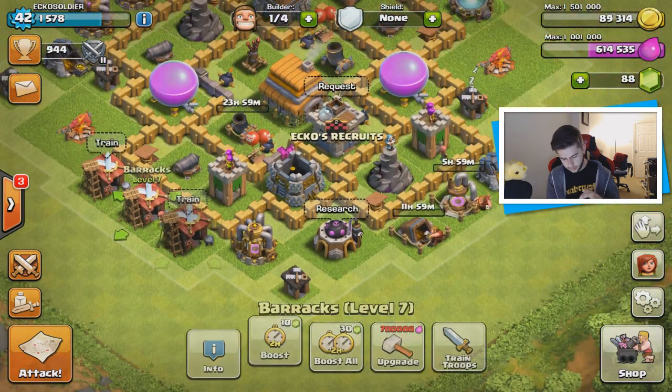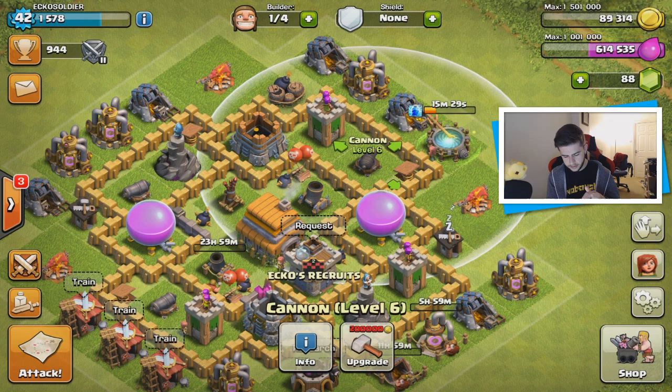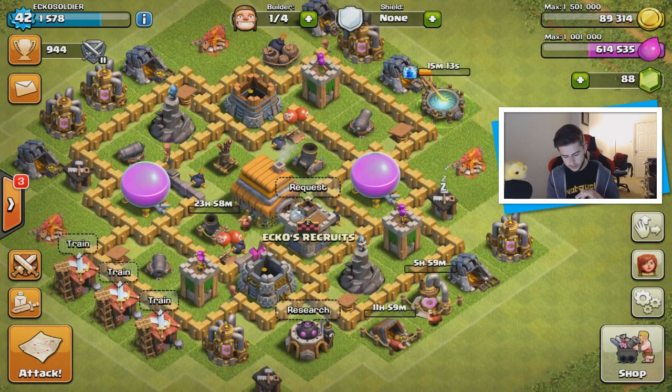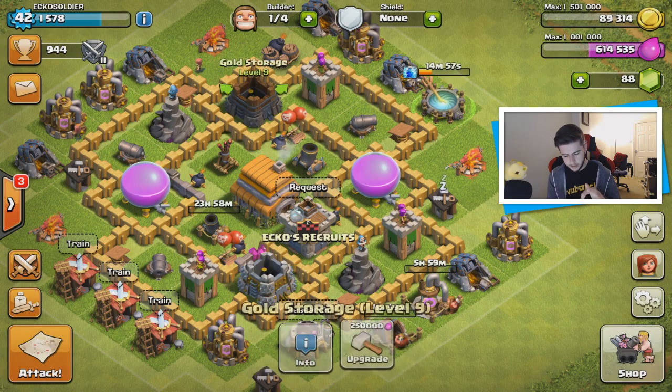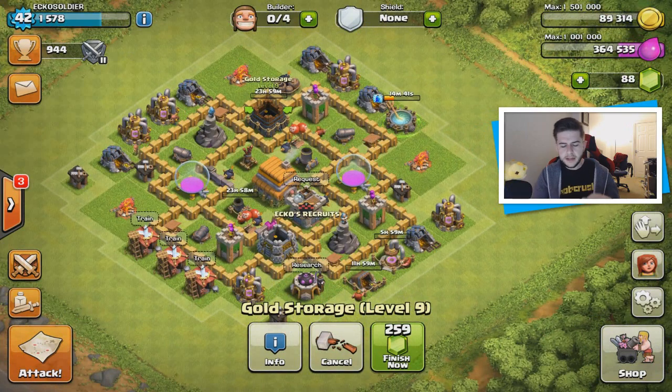We've spent quite enough. Is there anything else I can upgrade right now? I don't think I can upgrade these with gold. What is worth upgrading with elixir? That's level 10 already. I'm going to upgrade this one because I can afford to. We're pretty much done with upgrades for now.